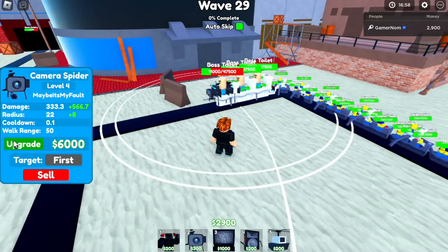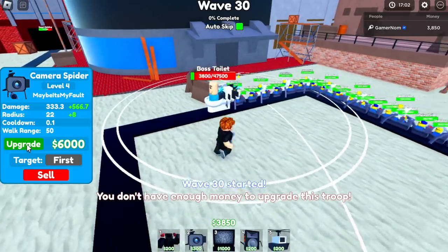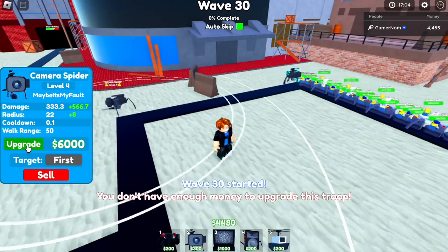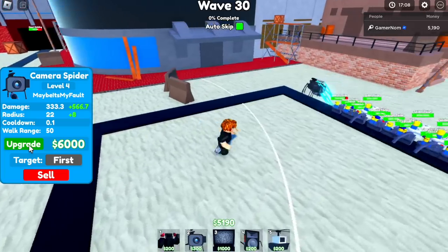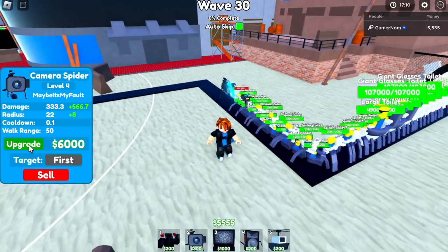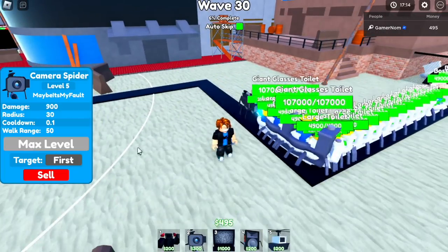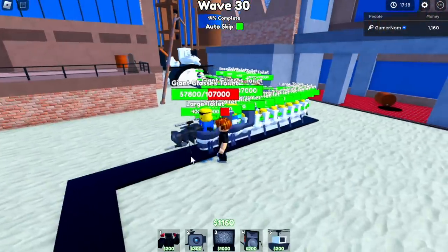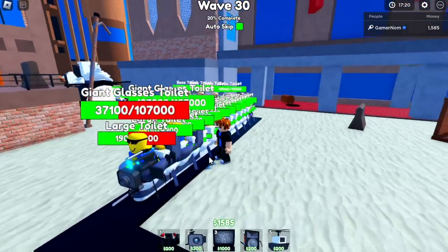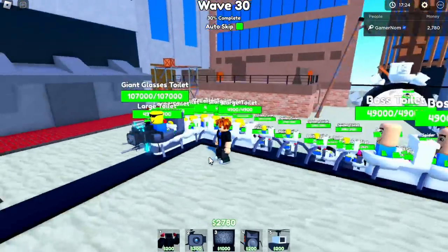We have Boss Toilet — easy. 47,500 HP — they're melting. What's the better term, melting or evaporating? We have a Boss Giant Glasses Toilet with 107,000 HP. Let's check it out — some lag there, but easy. We're at wave 30. I think this is the final wave of bosses.